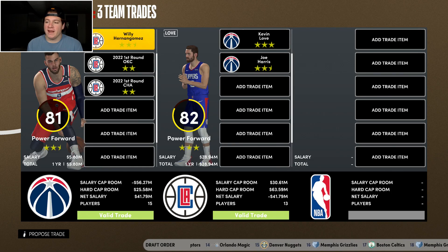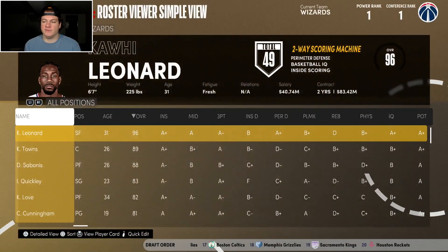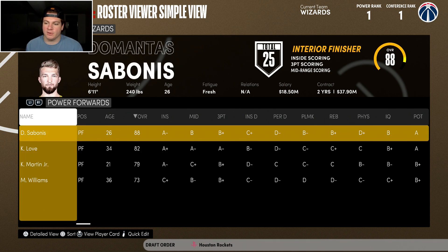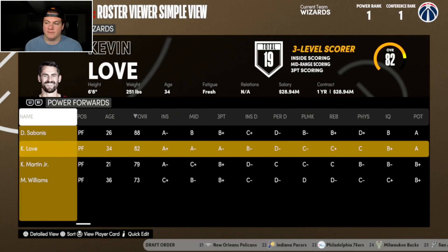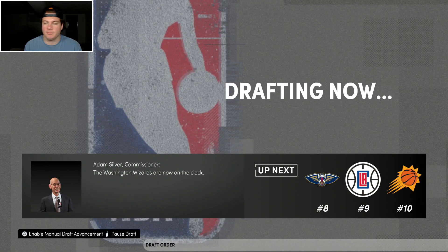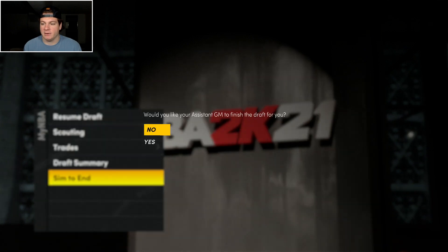I have a giant trade exception — going to use it. Hernan Gomez and two of our first round picks for Kevin Love and Joe Harris — a couple nice veterans for the bench. I don't know if Harris is here long-term, but Kevin Love backs up Sabonis, maybe a slight upgrade over Kenyon Martin Jr. With pick number 7 kept, I draft Jalen Duran — we need a backup center anyway. Welcome to the squad.